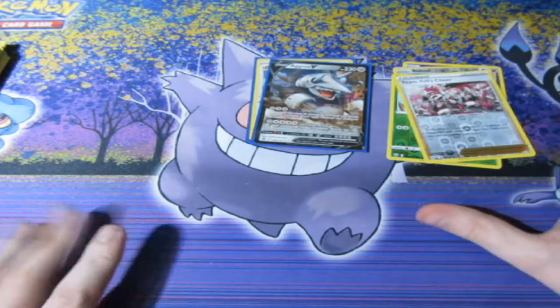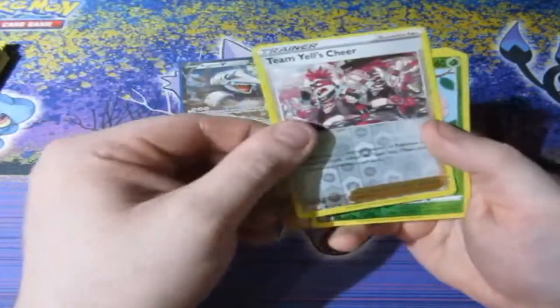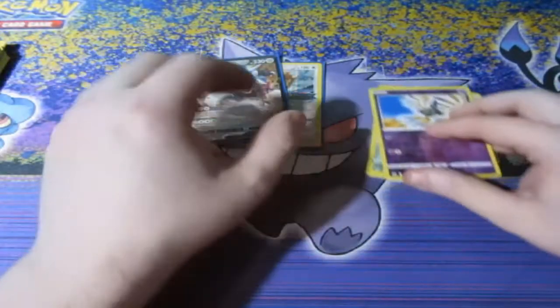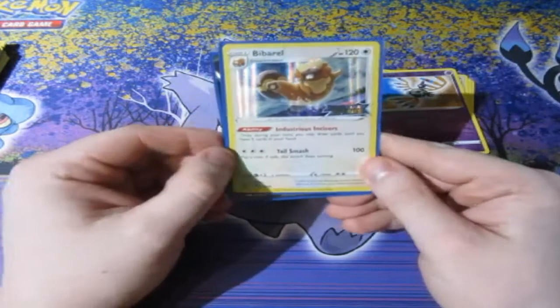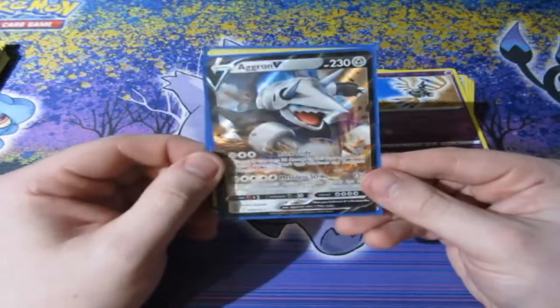So before we say goodbye, let's see what we pulled for reverse foils out of four packs. We've got ourselves Team Magma's Cheer — which is an uncommon — Burmy, Bidoof, and Sliggoo. And then for holos of the day: of course we've got ourselves the best card in the set — Bibarel, the pre-release card — but also Aggron V.